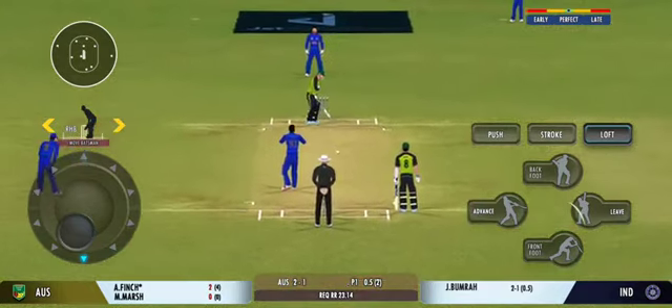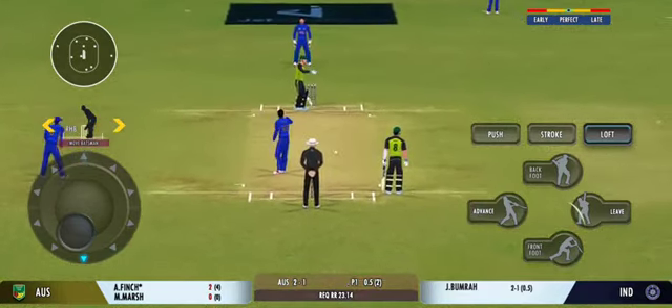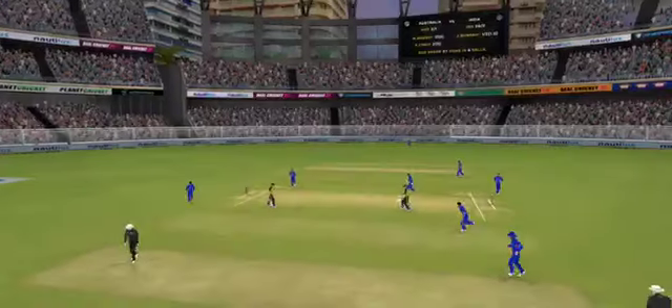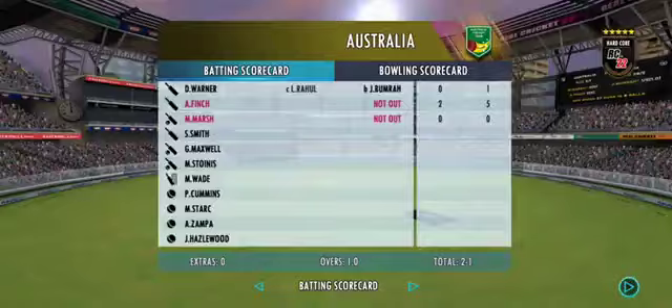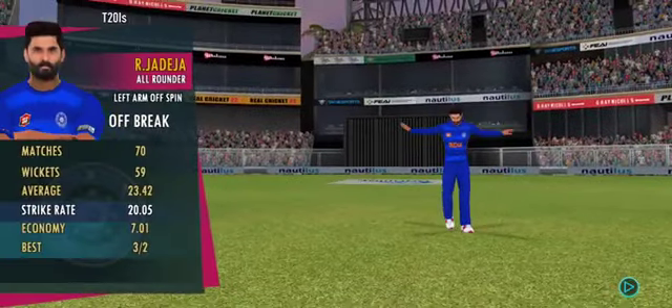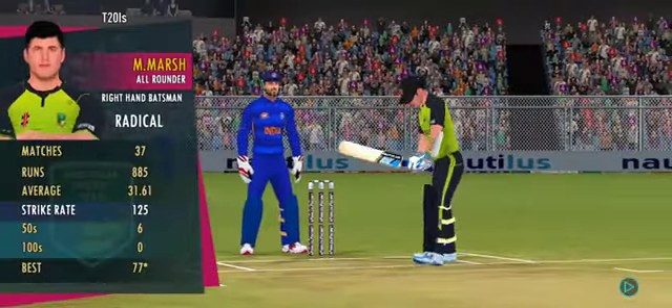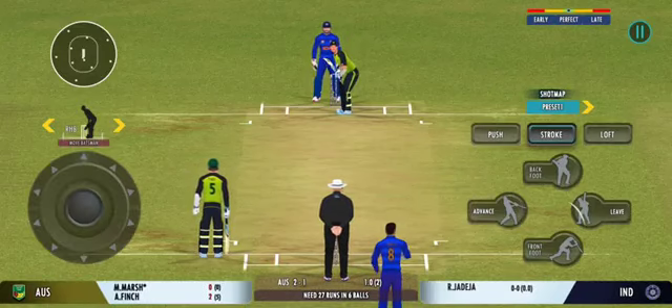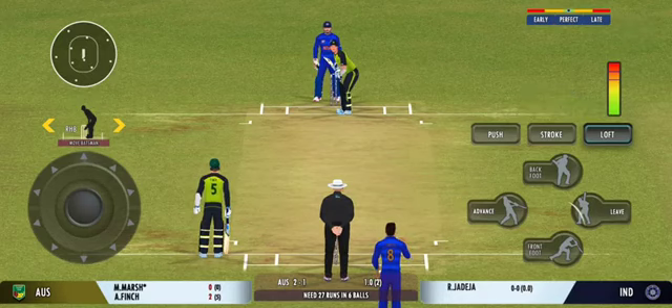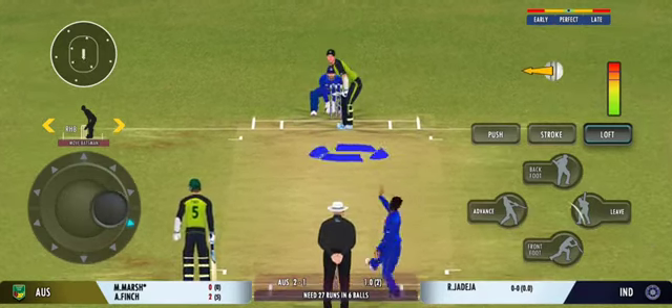That's fiery from the bowler! Oh, that's nasty — right into the body. A spinner is brought into the attack. Well, that brings us to the end of the power play, and the fielding captain can now have more fielders outside the inner circle.